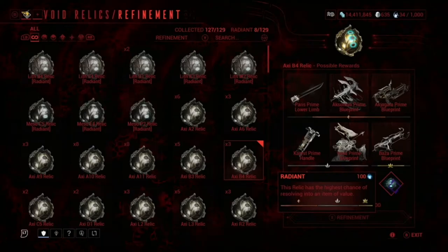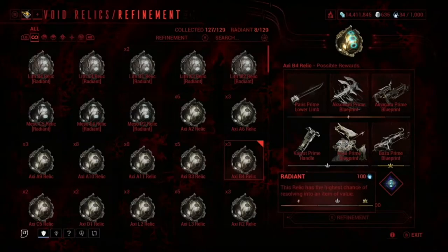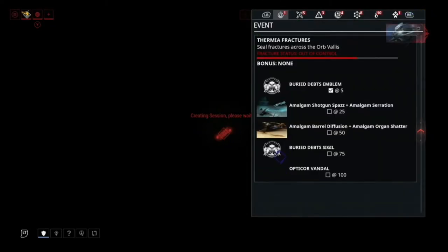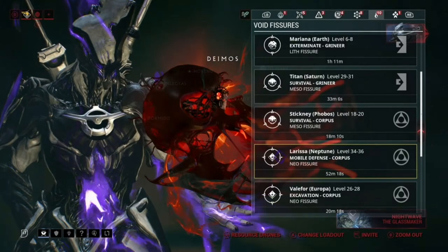What you can do is find a squad that's running the same radiant relic - say Axi B4 radiant - so that's four people all with a radiant Axi B4, or whatever relic you need. This makes you much more likely to get the part in your first run since it increases the odds significantly. When I'm opening relics I prefer to wait for either an exterminate or a capture mission, because they're much quicker than defense or survival.